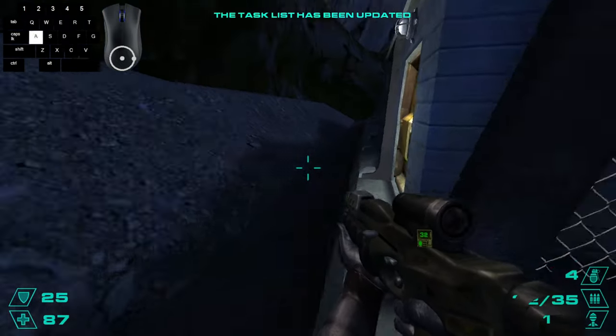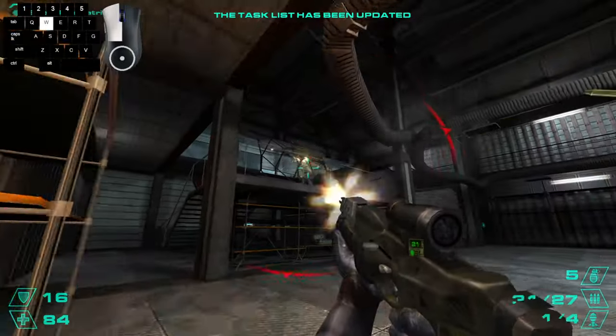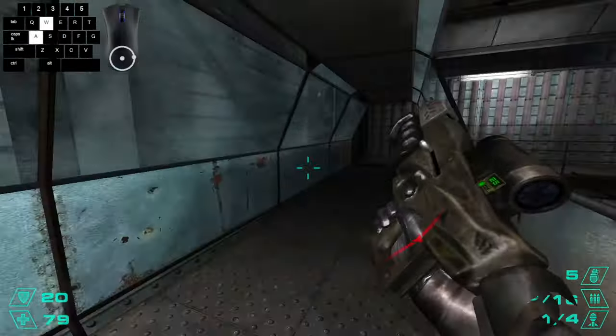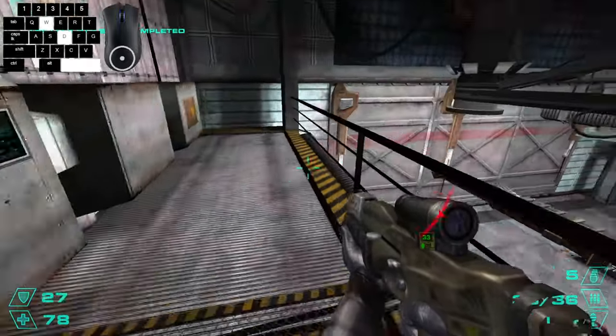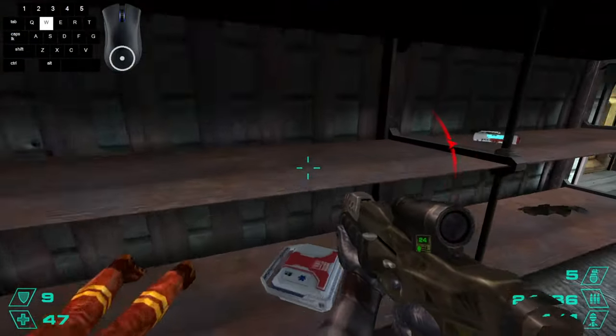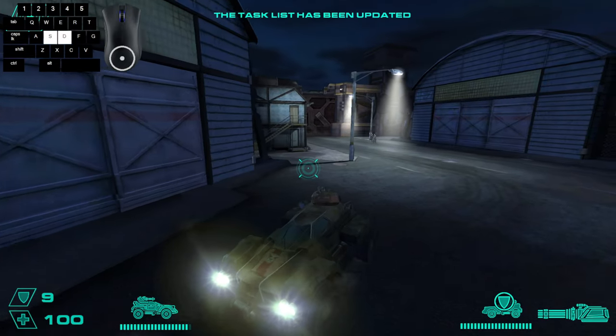Now just drive to this and go inside the building, and you just want to crouch spam through here and kill all the enemies so you can get to the switch. You can then pick up some meds here and get out so you can drive to the other building. Be careful where you park it because those guys will throw nades and sometimes it'll flip it.